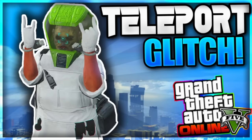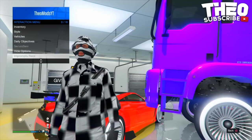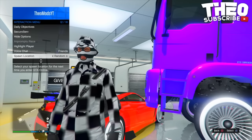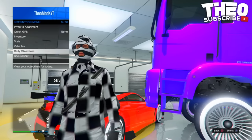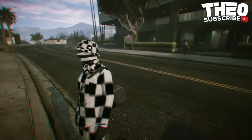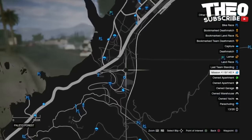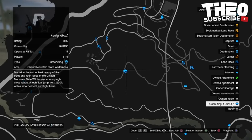The seventh glitch is actually a teleportation glitch. To do this, go into your interaction menu and make sure your spawn location is set to last location. Then go into your map, and once you are in your map you want to hover over a job that is near where you want to teleport. Once you are hovering over the job, press square and then X to start it up.